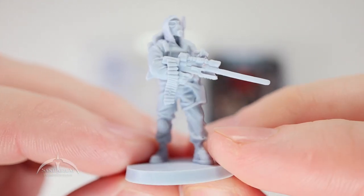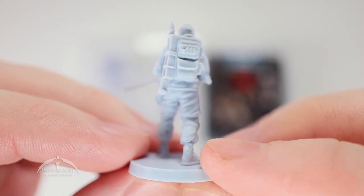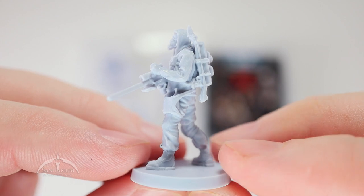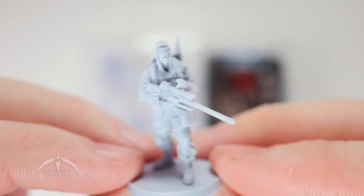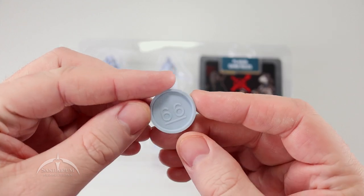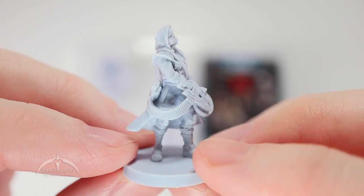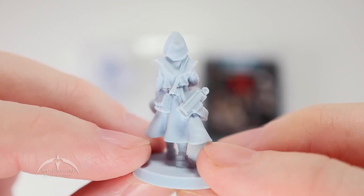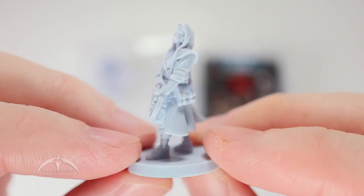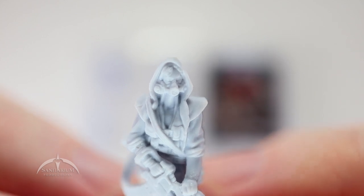There's just an amazing amount of detail in all these things. I really like this post-apocalyptic vibe. Nice looking, and it's a close-up of the mask. Then we've got number 66. This one is cool as well — very nice. Cool mask on that one too.